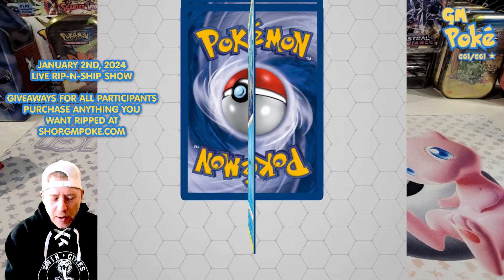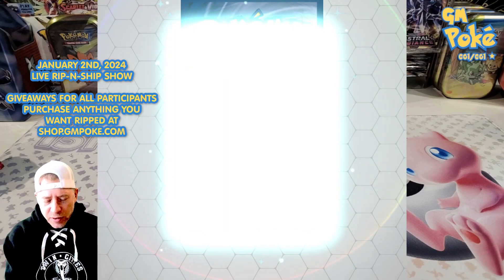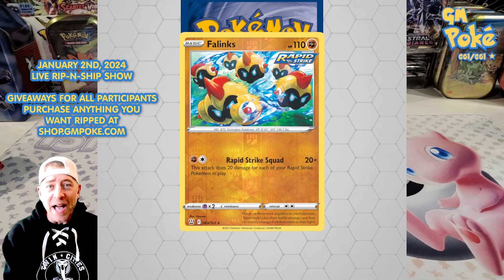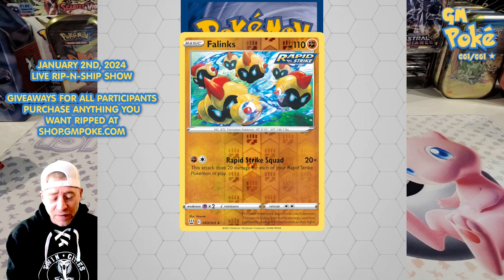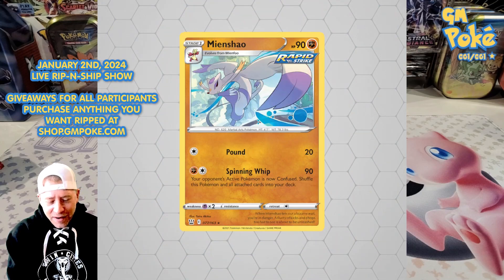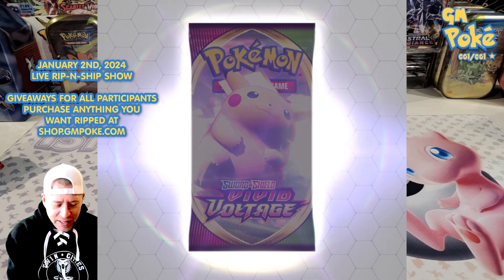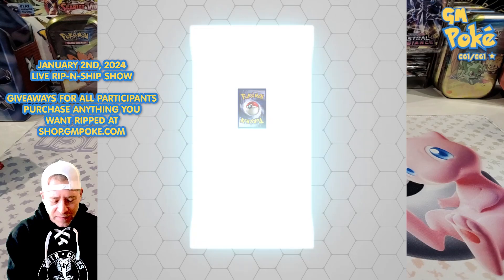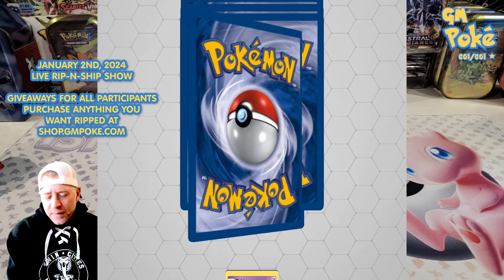Battle Styles — I opened two ETBs from this set and got junk. Then I opened one more recently and pulled the sleeping Tyranitar V alt art. Can we get a second one? No. Most of my Battle Styles openings have just been junk out of two ETBs — you can probably find those videos somewhere.